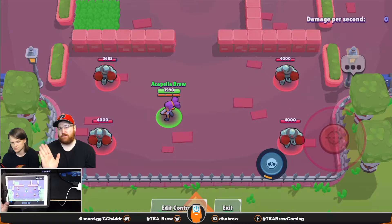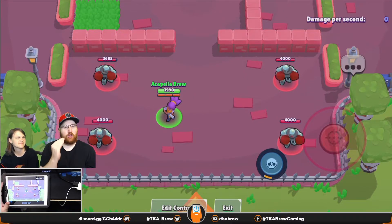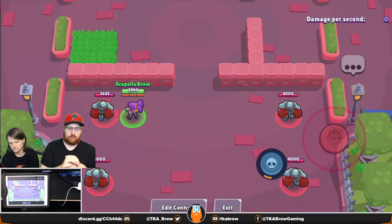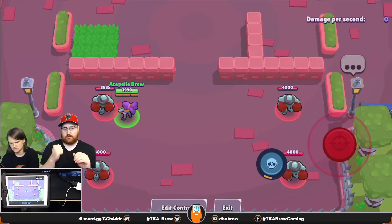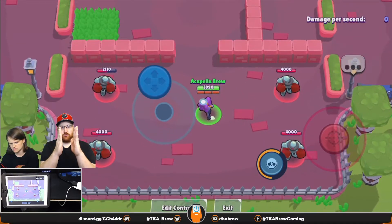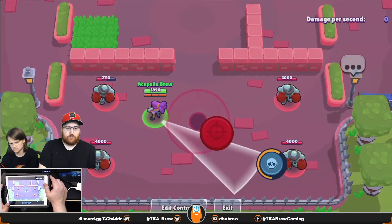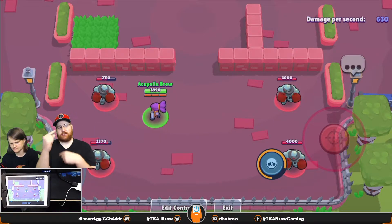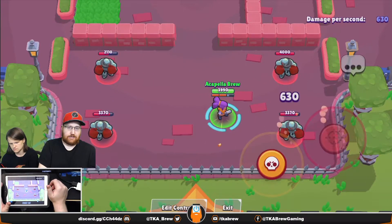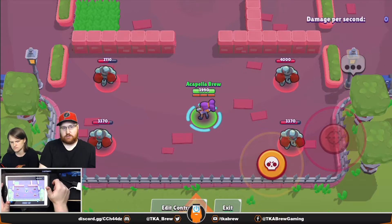Since Shelly is your very first brawler, you'll be playing with her a lot. Shelly does most of her damage at very close range — a couple tiles away she does a lot of damage, but further away she only hits with a couple of pellets out of her spray. The closer you are, the more pellets connect. For her super, you can actually chain it — fire it into a big group of brawlers and it will recharge instantly so you can fire it again.